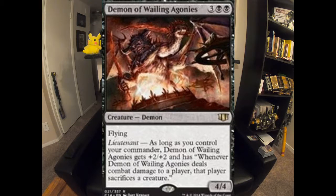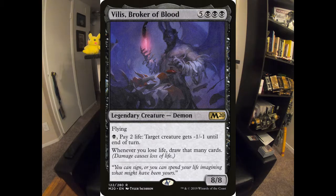Demon of Wailing Agonies is really, really good — one of the commander-exclusive print cards. This came out of the Ob Nixilis mono-black deck that came out several years ago. It's a 5-mana 4/4 flyer, and it has the lieutenant ability, getting +2/+2 and gaining the ability to, when it deals combat damage to a player, make that player sacrifice a creature as long as you control your general. Vilis, Broker of Blood is just raw draw power, and this can double up with my other draw power since I'm running things like Sign in Blood, Night's Whisper, and other cards. Any time you lose life, you draw cards — that can turn into a lot of value really quick. Plus he can shrink my opponents' creatures, and an 8/8 flyer is nothing to scoff at. Probably one of the best cards in the deck.